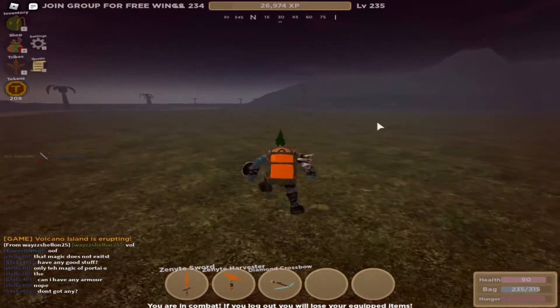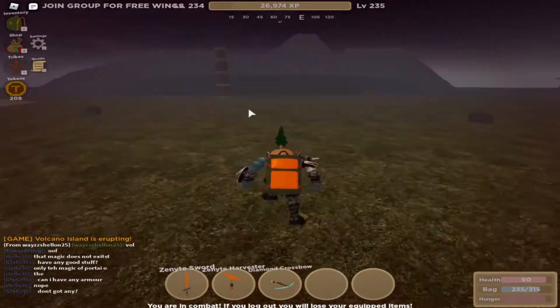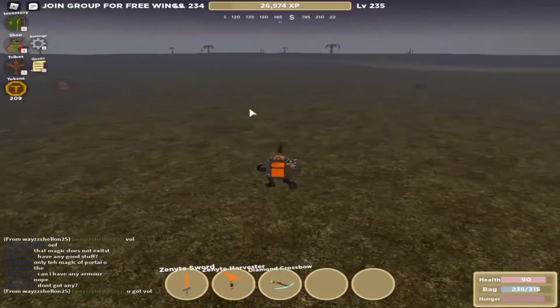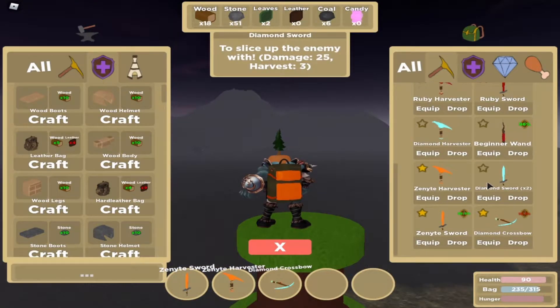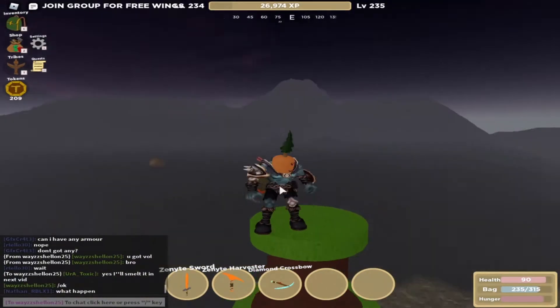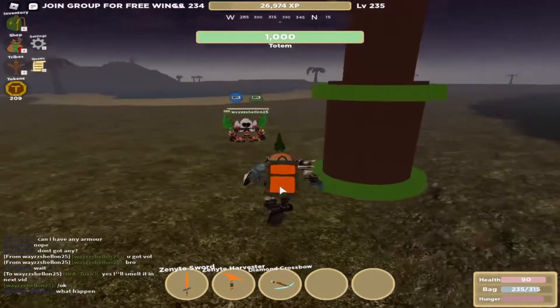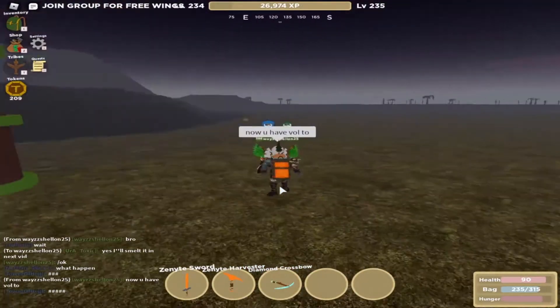So guys, that was it — you saw how the volcanic ore just popped out of the volcano right there. The reason I was killing that dude is because he really wanted some lessons. I have two diamond swords. He said he has an obsidian set but he actually didn't bring it. So that was it — I got the volcanic ore!